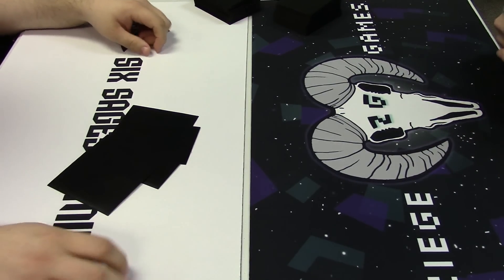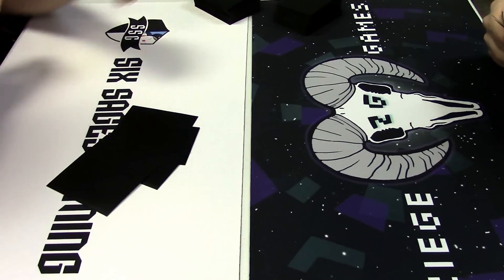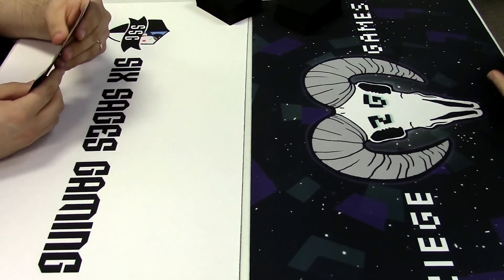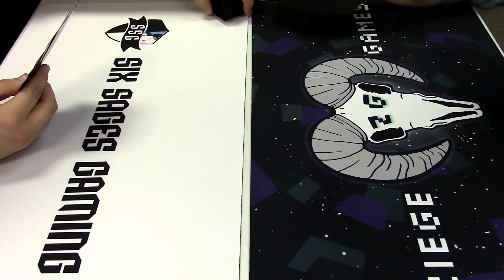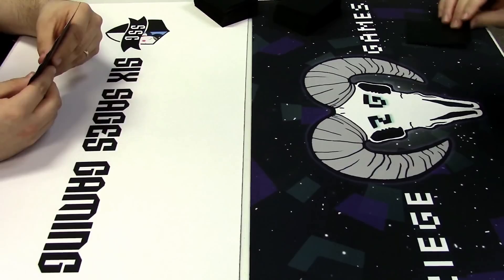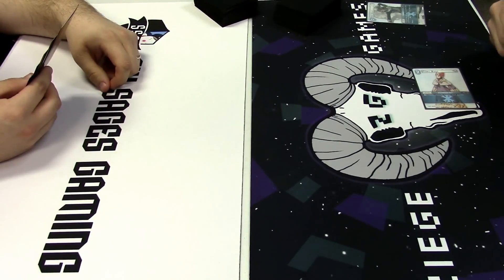Hello and welcome to another Six Sages Gaming video. Today we have the top four match from the Sephiroth Promo Tournament. On the right we have the Earth Ice Brave Control list, and on the left we have the Earth Water Cloud of Darkness Control list. It plays three Cloud of Darkness as your board wipe, which is extremely important when trying to go to the late game. This is going to be a best of three match between two control decks, so grab a drink.